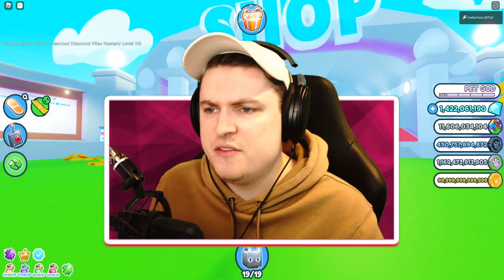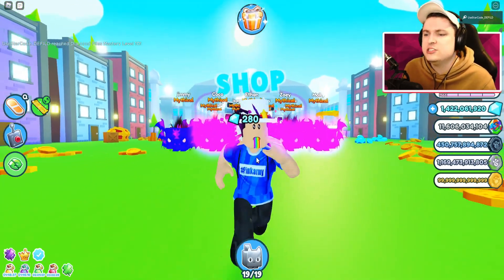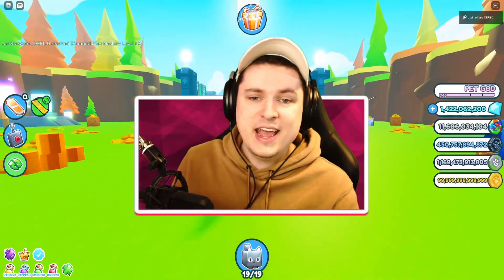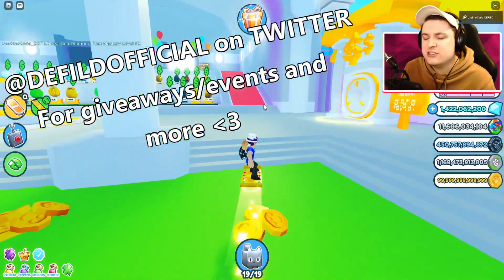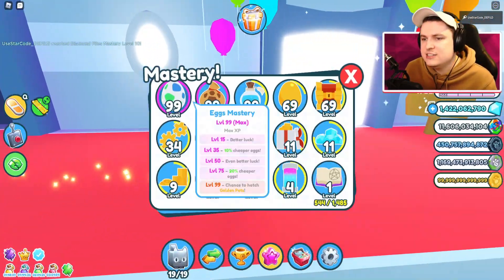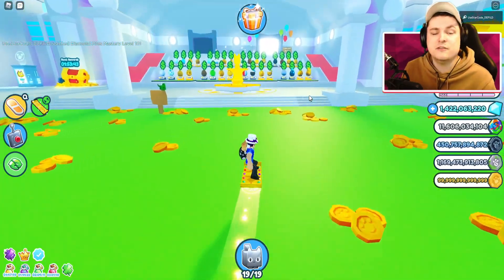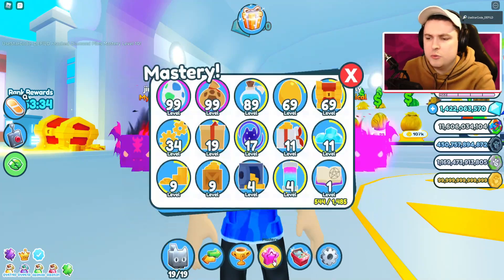The fabled cat hoverboard is the hardest achievement to get inside of Pet Simulator X. Today I'm going to be showing you the best ways and methods to level up every single piece of mastery. This is going to include AFK methods and active methods, so whether you're an active player or an AFK player, there's something for both of you in this video.